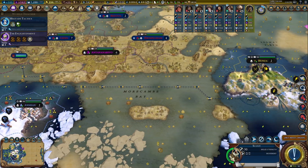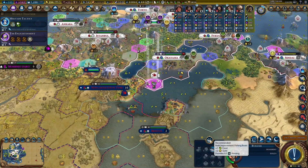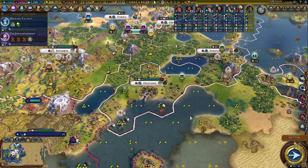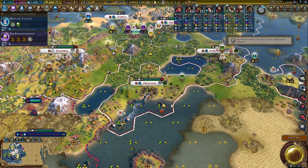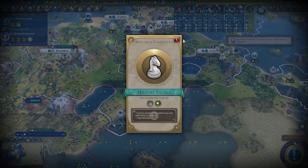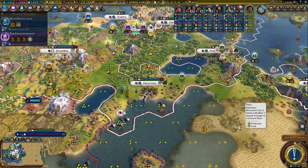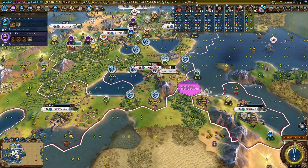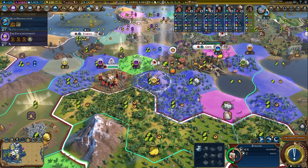Where does the spy go? Mongolia has 31 techs and we are at 28 — there are only three others ahead of us besides Mongolia. This is a good band to be in at this stage of the game and it'll only get better. Our culture/science output is very comparable to the others — the AI doesn't use boosts well or optimally, so my 111 science is on par with the 140 that China has or the 134 Mongolia has. England and Suleiman are not in good shape.